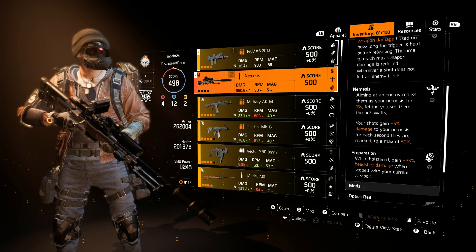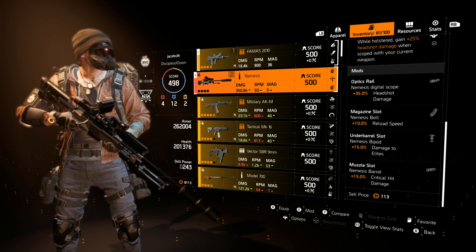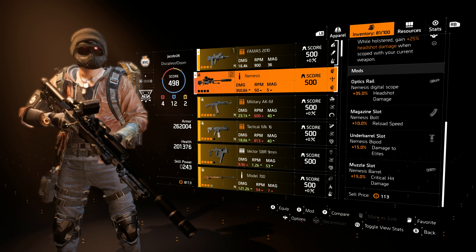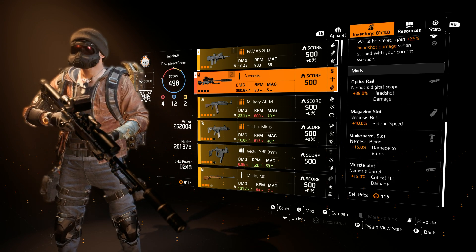Then Preparation: while holstered, gains 20% headshot damage when scoped with your current weapon. Here are some of the optics — this comes with the Nemesis and gives you headshot damage, reload speed, damage to elites, and 15% crit damage. I might actually be using this during the raid once it's released, due to the fact that it hits really hard and you're also getting some damage to elites just from the bipod.